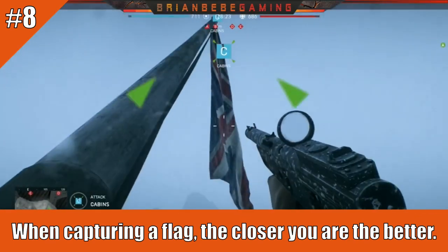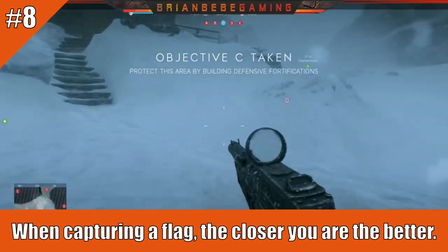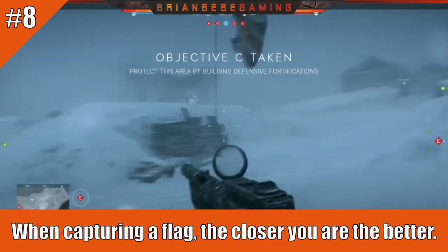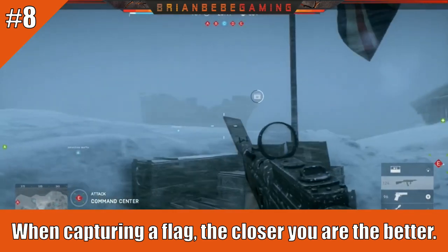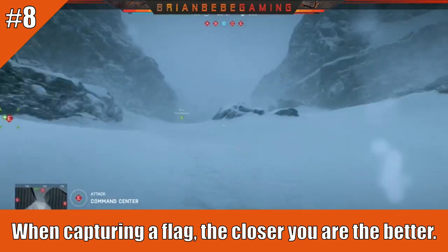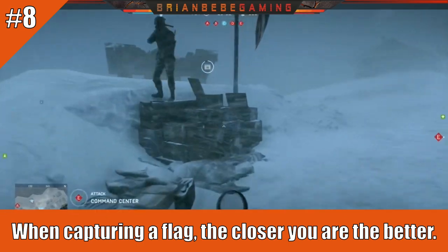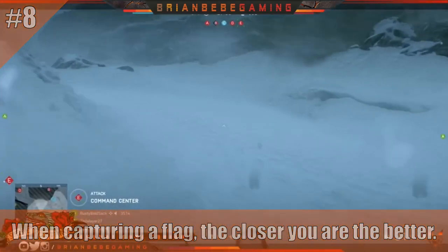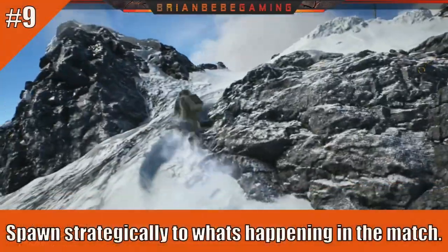Number eight: when you're capturing a flag, get as close as possible. The closer you are to the flag, the faster you cap it, and the faster you can get out and move to the next objective. As you can see, the closer you are to the flag — unless you're being contested — the quicker it gets captured. Enemies can still be in the zone and slow it down, but proximity definitely speeds things up.